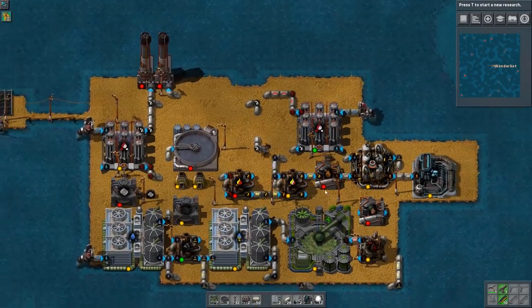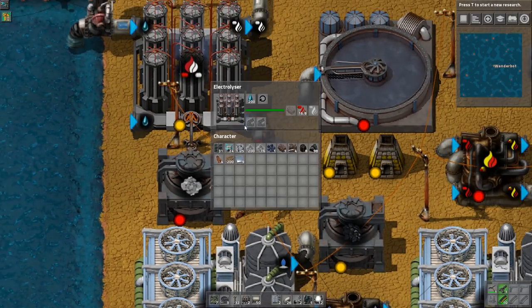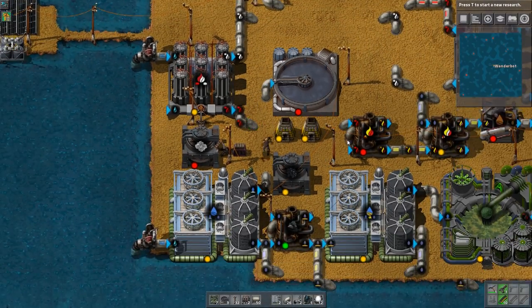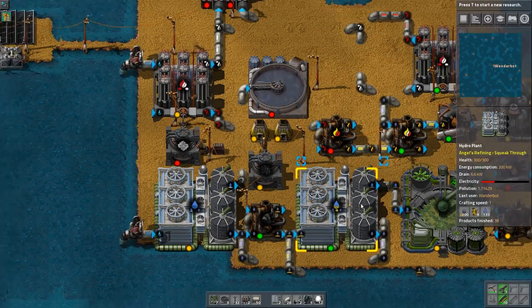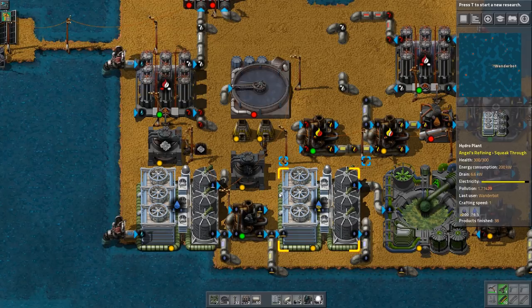Alright, so how do you do... Excellent water. Because this whole line is capped out, because we're not producing enough sulfur. We're not going to be able to make much here.